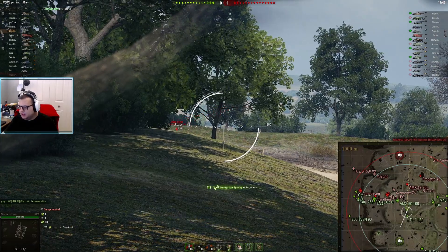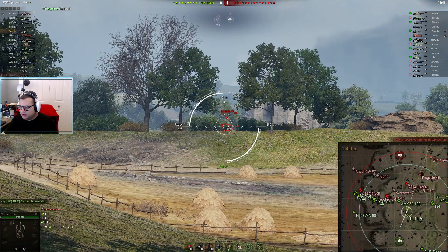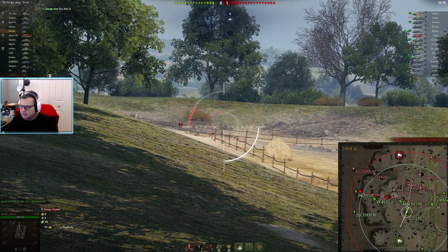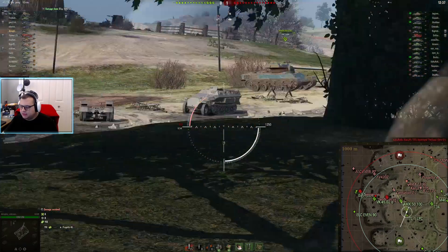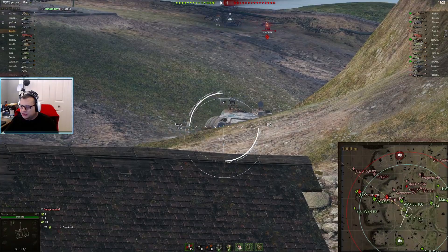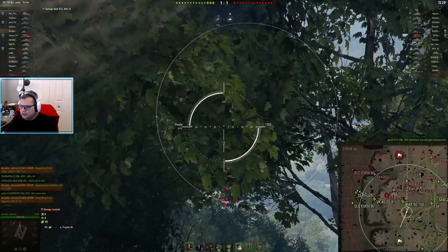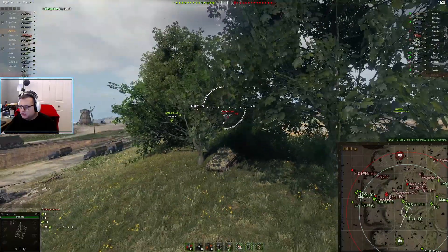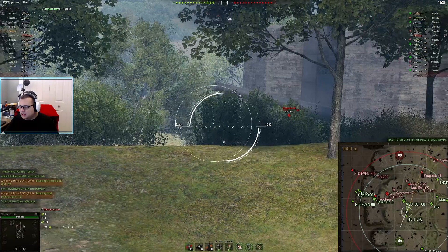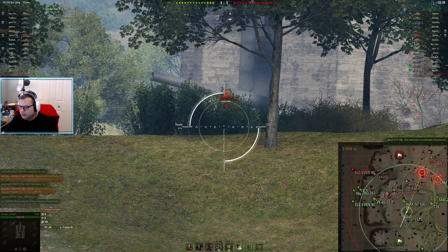I probably would have taken that shot there and backed off. Oh, Progetto — he shoved a shot there, I think you might have damaged him. That T10 is still within your purview of shooting. You're probably going to need gold to go through his upper plate but you could probably do it. Kanon 105 is spotted. Your team is pushing out on the zero line surprisingly — that's good. You have a Patton, you have an STRV up there, and a T34 working the ridge.